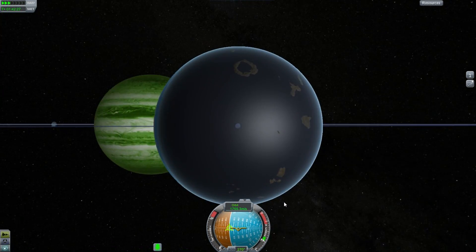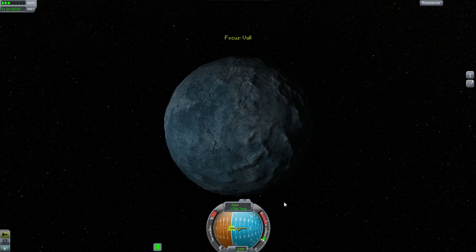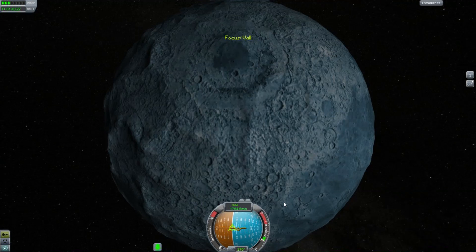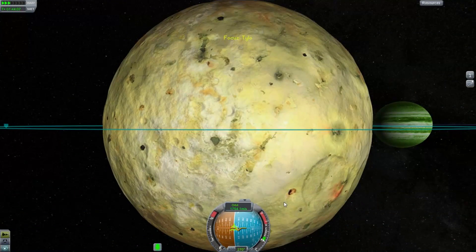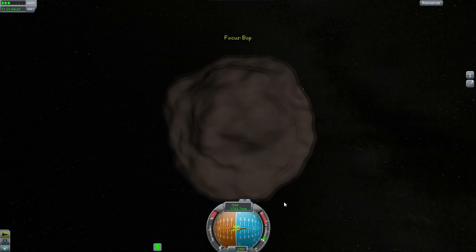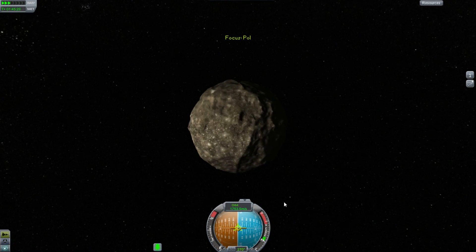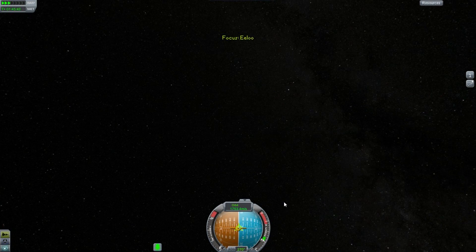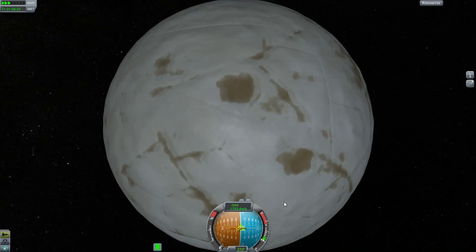Laythe — maybe, maybe not, I can't tell. Oh, definitely Val — oh look at Val, isn't that looking kind of beautiful. And this is Tylo again where I was. Bop still looks like a brown potato. Pol — ooh, craters and everything there. And Eeloo — I think Eeloo is pretty much the same at this time. And we're back to our ion-powered space probe.